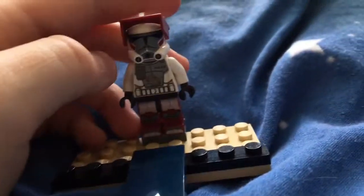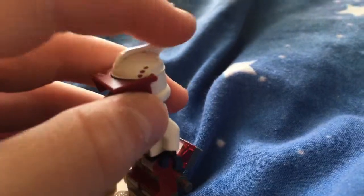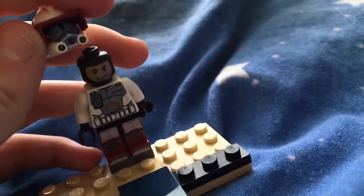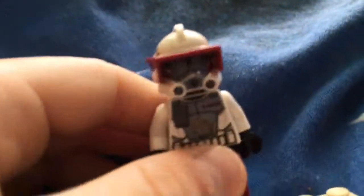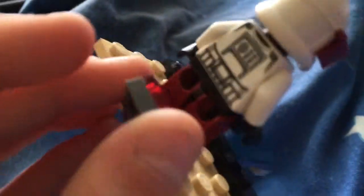Those two are our first ones. Next up we've got this clone here with a visor — he's one of the phase one clones by the spikey helmet. Underneath his face is that one. I do warn you, you just have this little print there just to tell them apart, but everything else is completely the same, just the back printing.